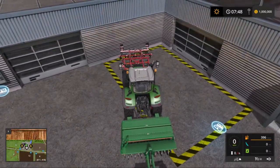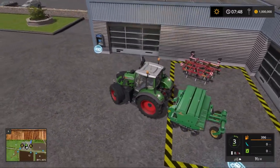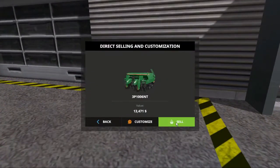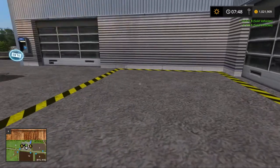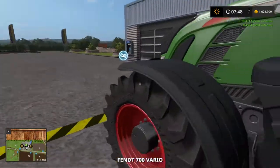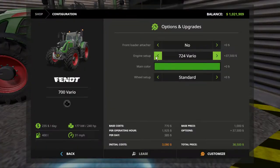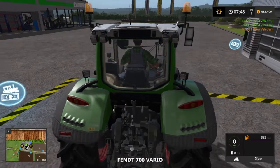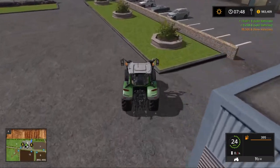We'll drop the first thing there, second thing there — got a sell, and then sell. And back this thing up. Customize — we're going to do the 240 horsepower engine. So I think we'll sell our little New Holland that we have.